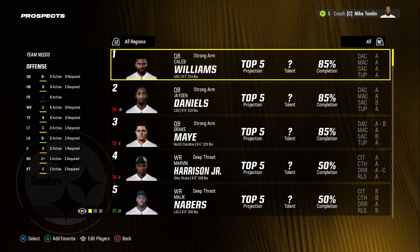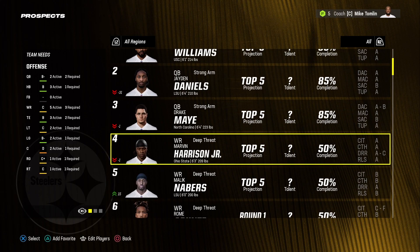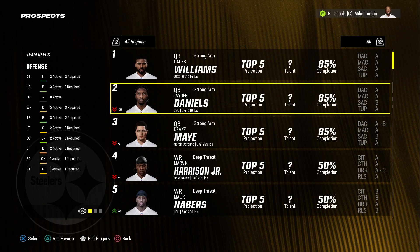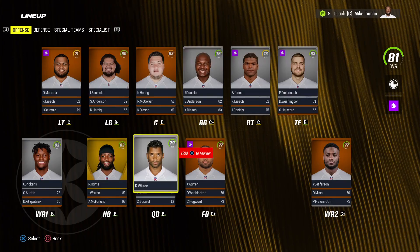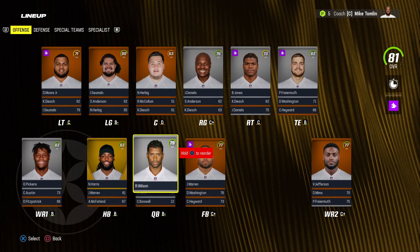I will be using a realistic draft class. We have Caleb Williams, Jaden Daniels, Drake May, Marvin Harrison Jr., and all other players that are coming out of college in real life in the draft this season. I spent a lot of time going through and updating the roster to be what it is in real life realistically.